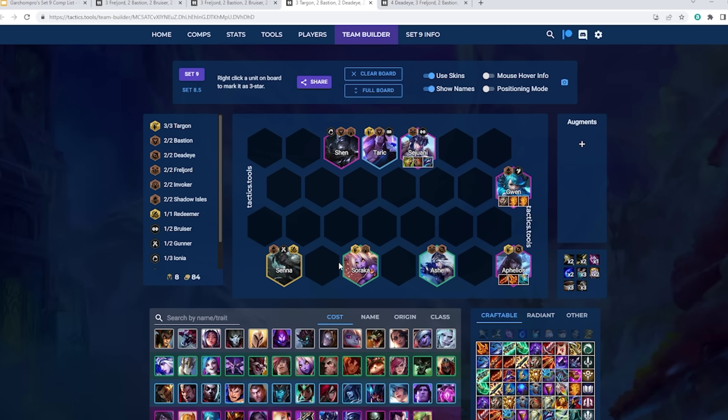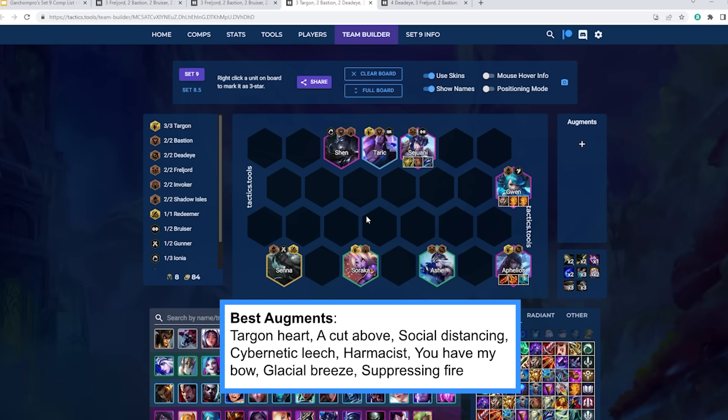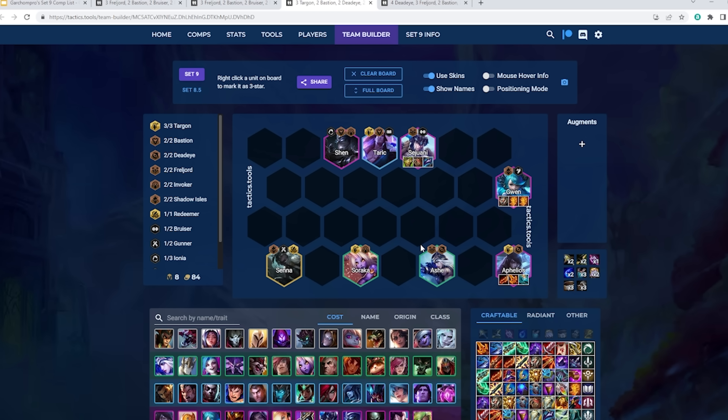My favorite Aphelios variation is Aphelios plus Gwen. This variation is a little weird when you first hear about it, but it works quite well in practice. My favorite version runs the Sejuani, Taric, Shen frontline with Aphelios and Ashe, then Soraka for three Targon with Senna and Gwen. Three Targon buffs up the Shadow Isles shield making Gwen really tanky. For Gwen, you want a healing item plus two — Hand of Justice is my favorite healing item, but Bloodthirster and Gunblade are both good. Titans is fantastic on her and makes her even tankier. Death's Grasp, Jewel Gauntlet are great; Guardbreaker and Giant Slayer are okay, but I'd usually rather have those on Aphelios.